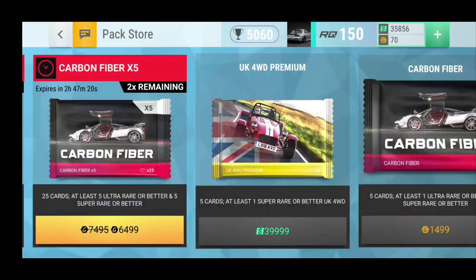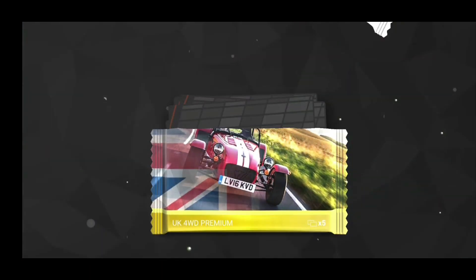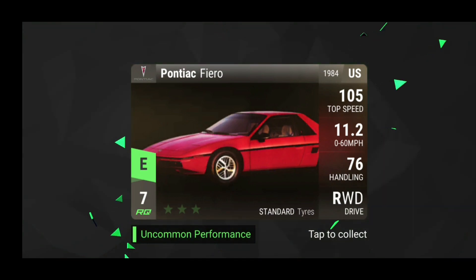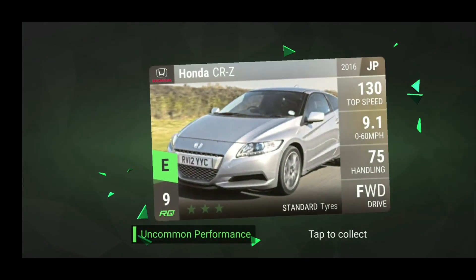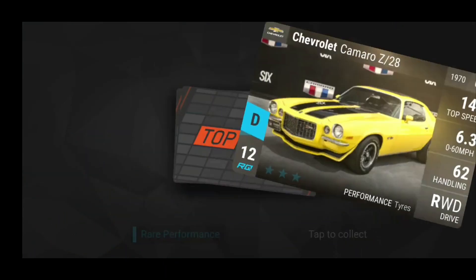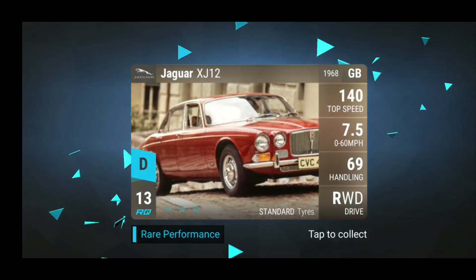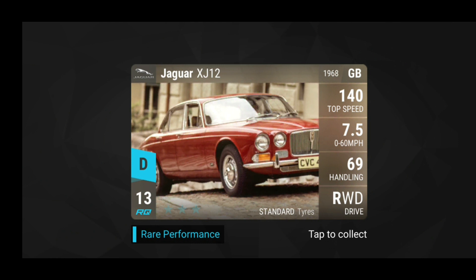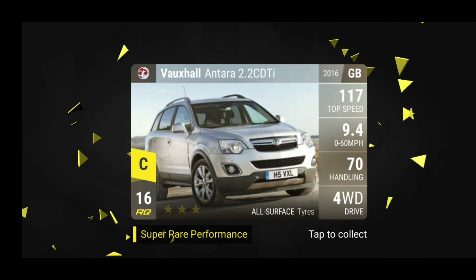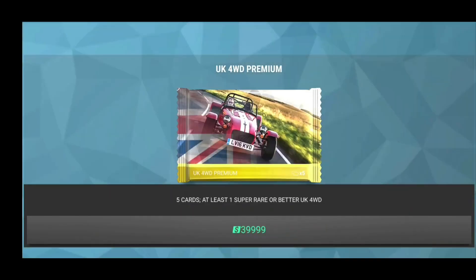Alright guys, I'm opening one more of these UK four-wheel drive premium packs. Hopefully it can hold something good and not another SUV. We have a Pontiac Fiero, a Honda CRZ, the Camaro, the Carrier car — not very good. And the Jaguar XA-12, 1968. Interesting. And another SUV. Oh well, screw me I guess.